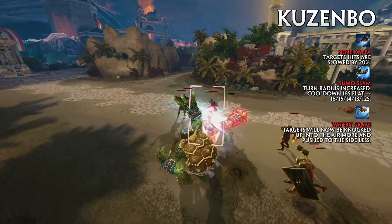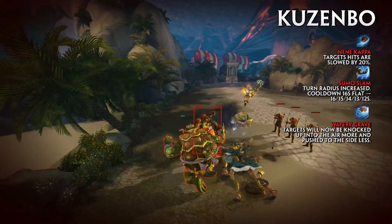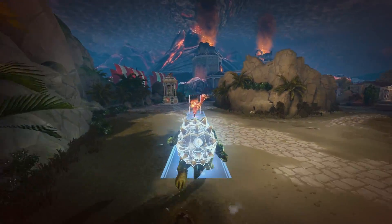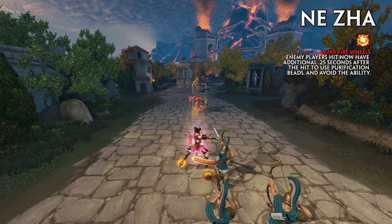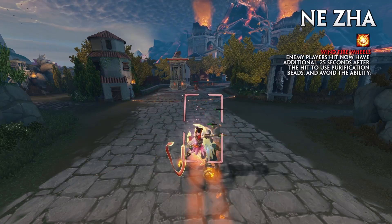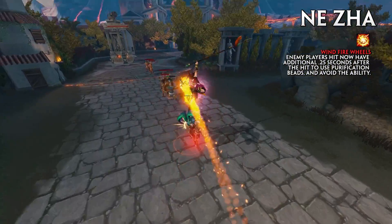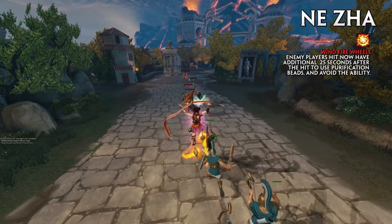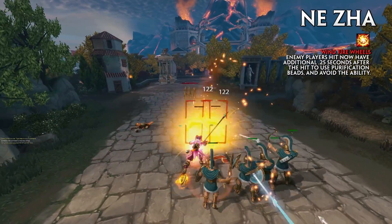The knockup from Watery Grave has been adjusted — targets will now be knocked up into the air more and pushed to the sides less. Enemy players hit by Windfire Wheels now have an additional 0.25 seconds after the hit to use beads. Enemy players hit by Ne Zha will not be able to fire beads on their way up into the air — if you miss a window to escape, you will have your beads protected to be used later.